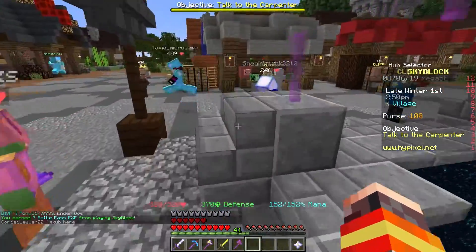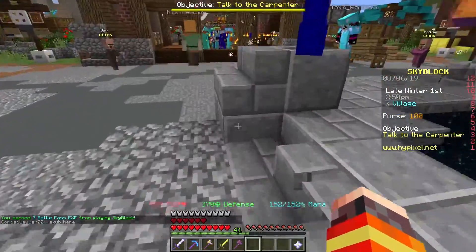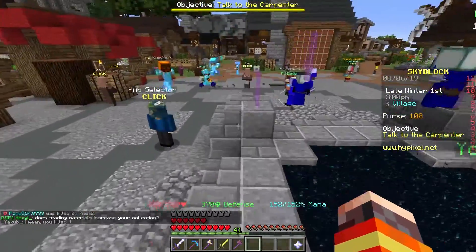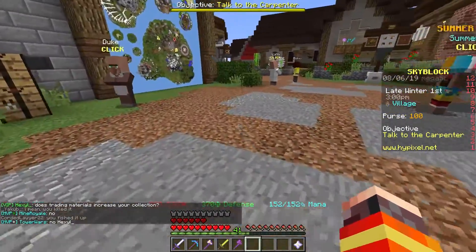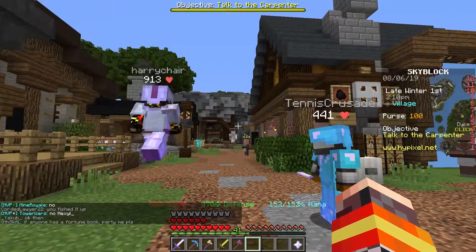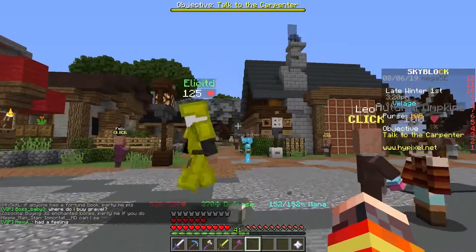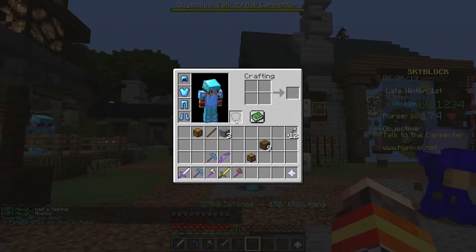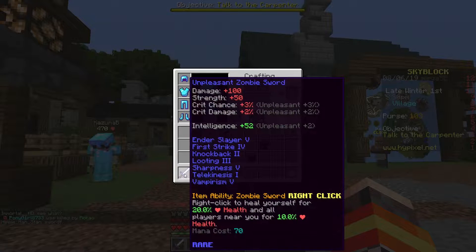Hey guys, it's ChronoFairy and today I'll be showing you how to add the telekinesis enchantment to any item or weapon you have for the low price of a hundred coins. This can be done through a new NPC that was added during the end update. Most people focus on the end dimension part of the update, but they also added this NPC who will add the telekinesis enchantment to anything you have — including items that are already enchanted. Today I'm going to be enchanting my diamond pickaxe with silk touch one with the telekinesis enchantment.